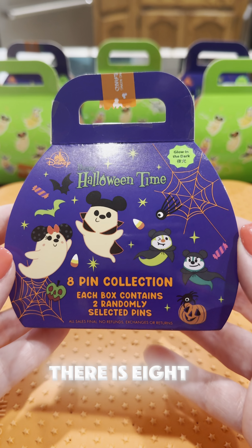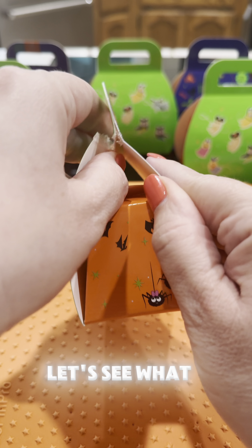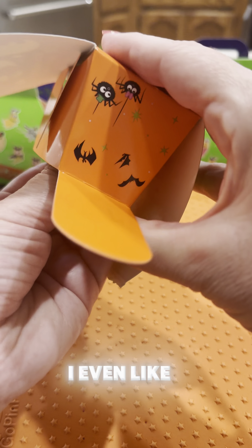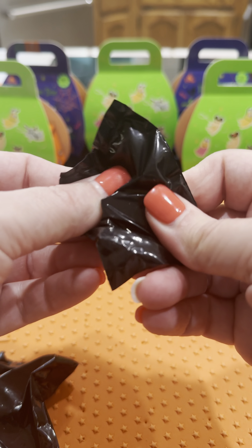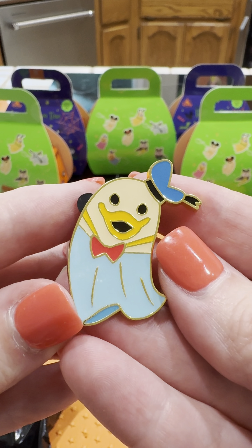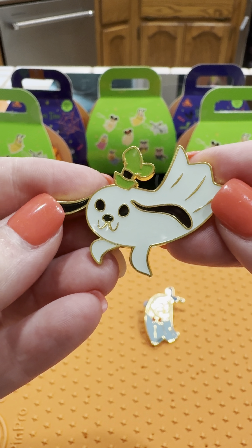We just got six boxes from Hong Kong, literally just opened them. These are the ghost pins — they have Mickey, Minnie, Pluto, Goofy, Chip and Dale, Donald, and Daisy. Supposedly a big glow-in-the-dark so let's check that out. There are two pins per box, so we'll have 12 pins total and we'll see if we can get all eight of them.